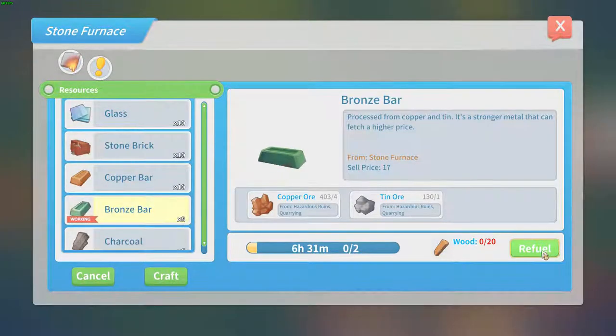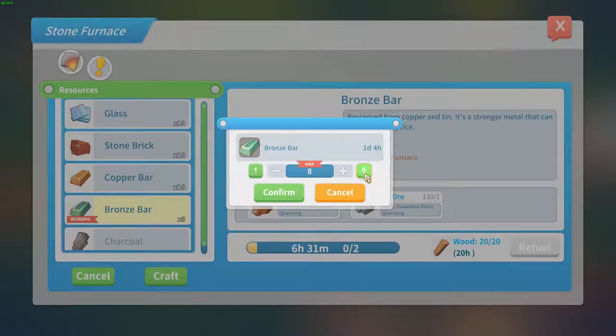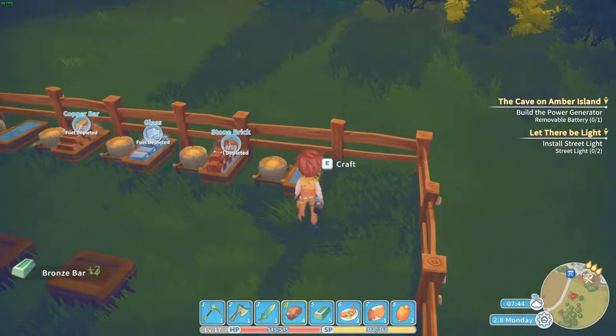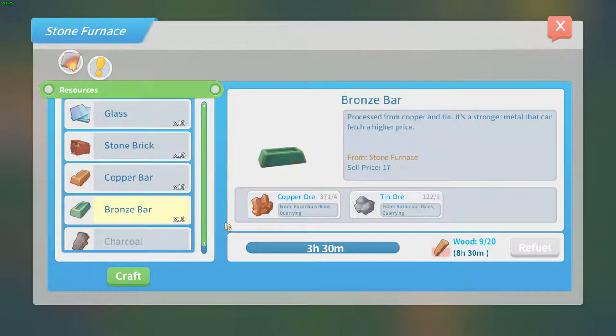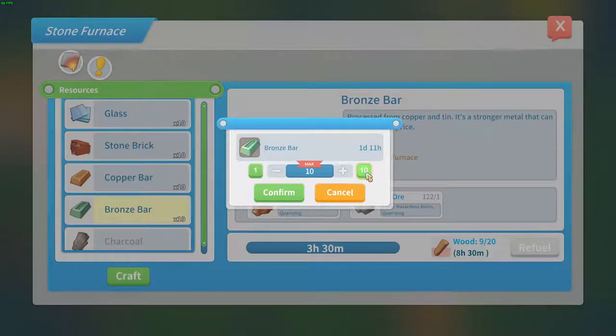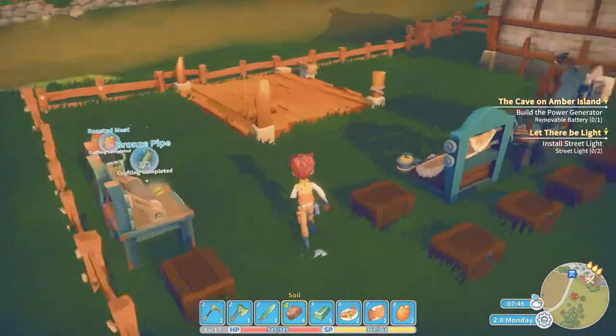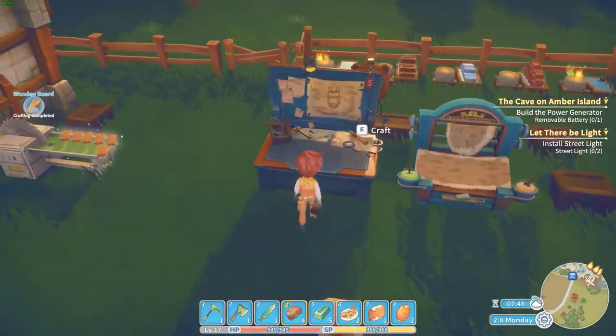I still don't know how to fix that — craft the max bronze bars again. I really have no idea how to fix this. Confirm — can't refuel that. I guess I need some more wood for that.